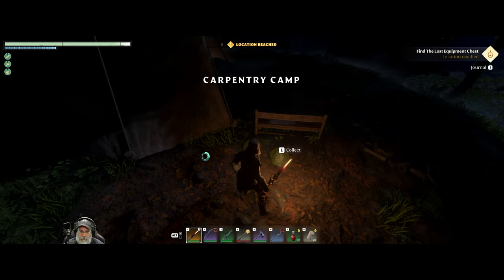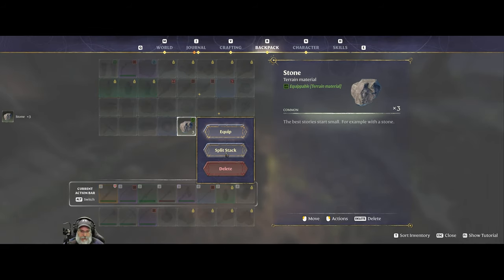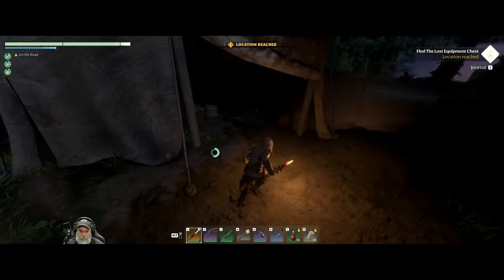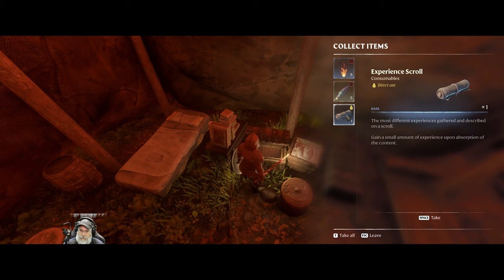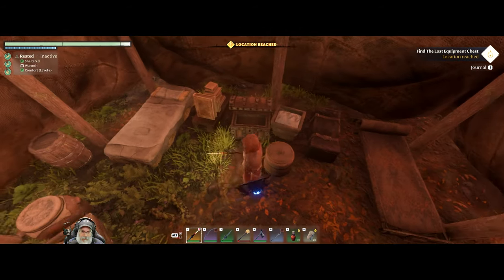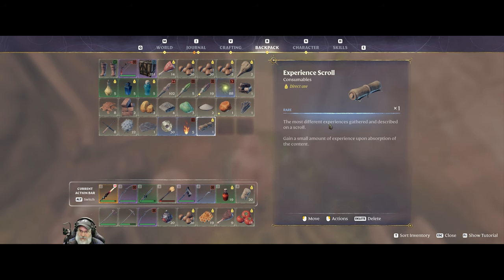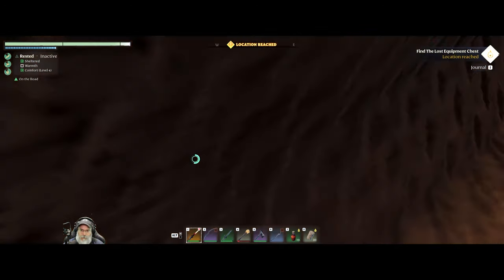Carpentry camp reached! What is that — oh it looked green like something weird. Let's sleep. An experience scroll — nice! The description says: 'The most different experiences gathered and described on the scroll — gain a small amount of experience upon absorption of the content.' That was not the lost chest but it was a nice find — it's the first time I've seen one of those. We got some XP there.